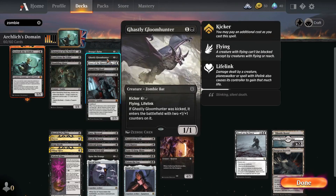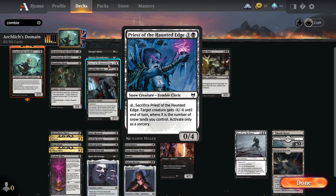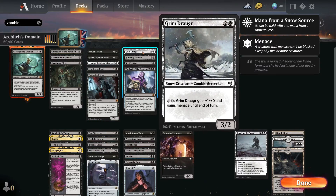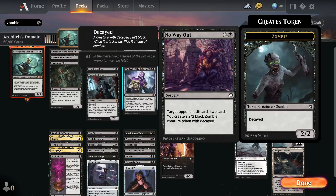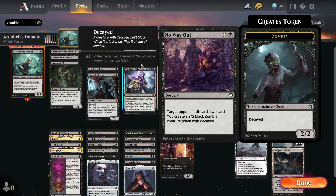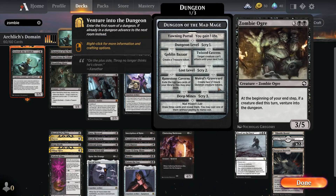Priest of the Haunted Edge - since we're running Snowlands, I can get a good 0/4 blocker in, and if I need to I can sacrifice to get minus X minus X. Self-Assembled Ghoul, Tainted Adversary, Grim Draugr, Hobbling Zombie. I've got No Way Out as well, so I get my opponent to scry two cards and create a 2/2 zombie token with Decayed - just to use Decayed Zombies as a form of sacrifice fodder. And then Draugr Necromancer, Death Priest, and Zombie Ogre.